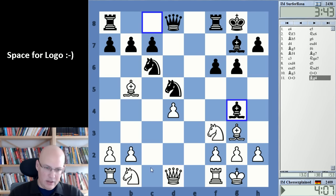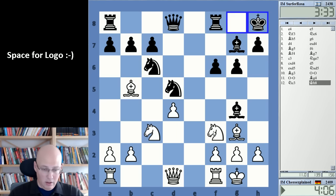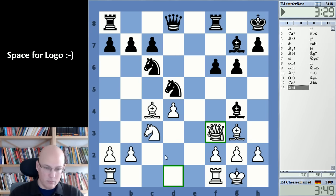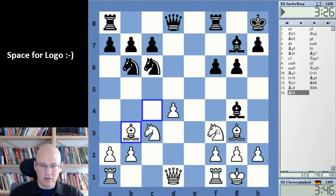I wonder about this — if I take, if I do this, if not bishop f3, bishop takes, queen takes, knight d4. Queen d5, takes, takes, a-b5 — that's a whole bunch of trades. But okay, I can do this right, that shouldn't be bad.